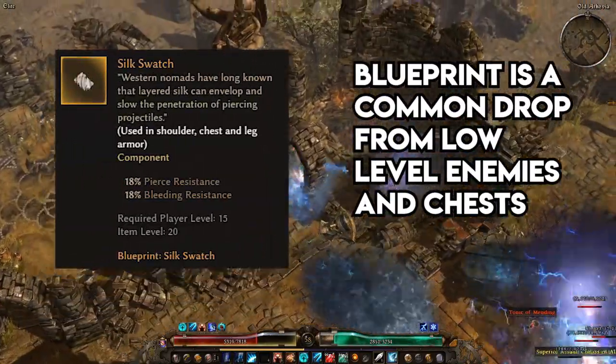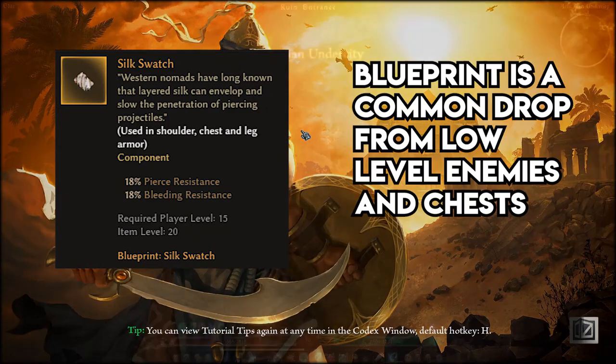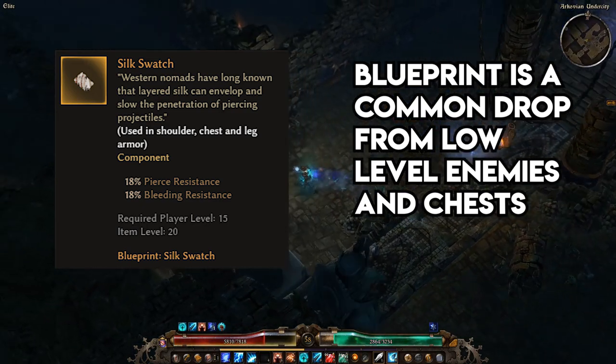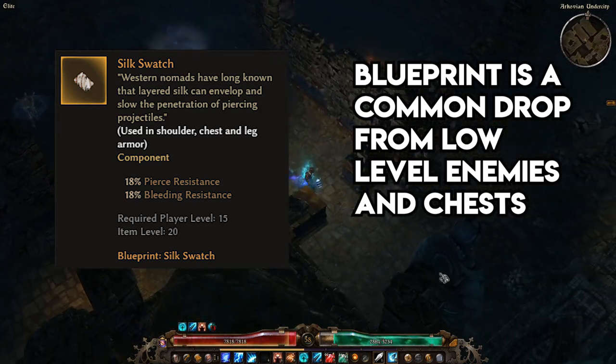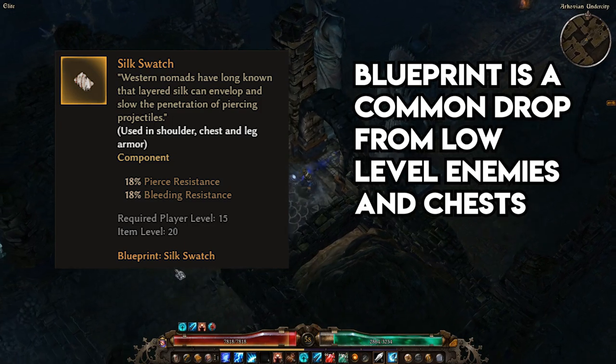Silk Swatch gives you 18% bleeding and pierce resistance, two incredibly common damage types that are used quite evenly throughout the game. This component is relegated to shoulder, chest, and leg armor, so you have to be a bit more choosy about which components get slotted in on those pieces. But even with two Silk Swatches, you get up to almost 40% pierce and bleeding resistance alone.